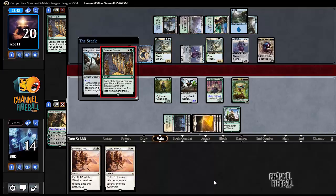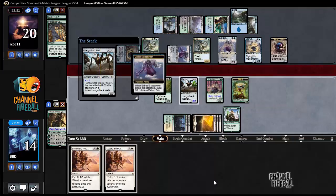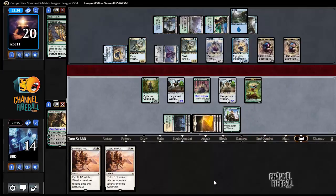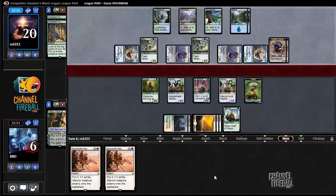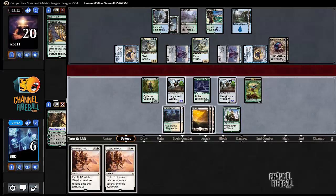Another Skyspawner. We're just getting beat down by these flyers. And a Stratus Dancer — that's pretty bad. I really need to draw a Dromoka's Command or an Avacyn. I'm just losing to a bunch of 2/1 flyers. I should have not played this Hangerback, because now Avacyn doesn't even save me.